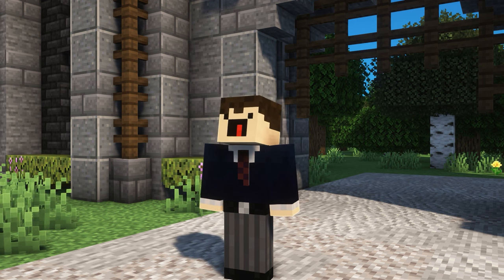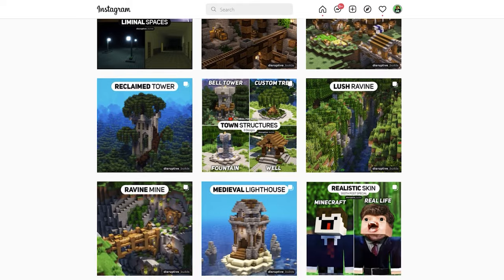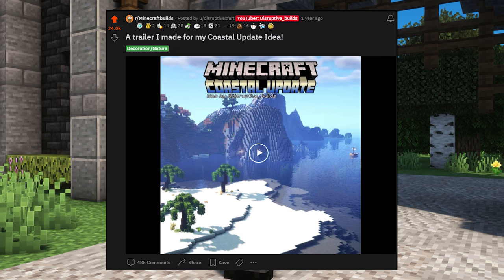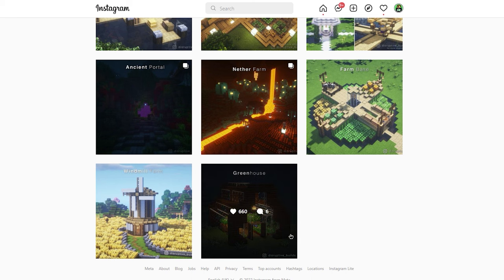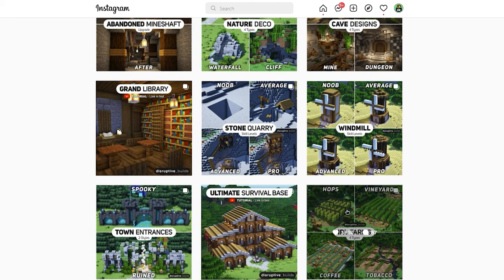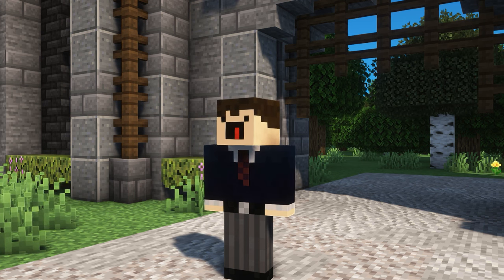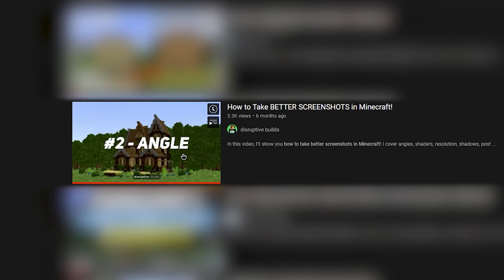Another great way of getting feedback on your builds would be to post them online. If you're wanting to go down this route, I recommend posting to Reddit, Instagram or both. Reddit is great as you can get a post to do really well without having any following at all, the only caveat being that it has to be something pretty original and interesting. Instagram is kind of the opposite — it might start off really slow but you'll build a following and gain feedback through every individual post instead of only the really good builds that make it on Reddit. You'll also need to know how to take better screenshots of your builds, and thankfully I have a tutorial video on just that — link in the description.